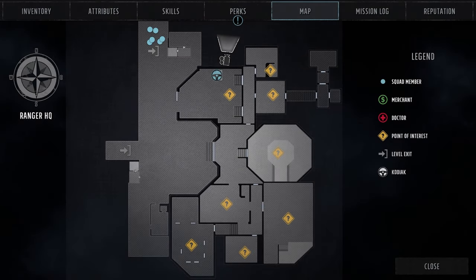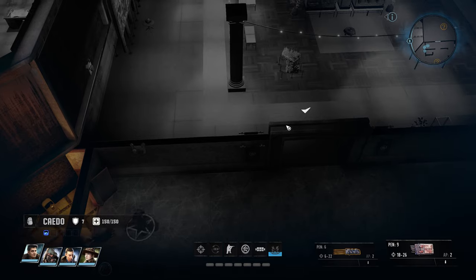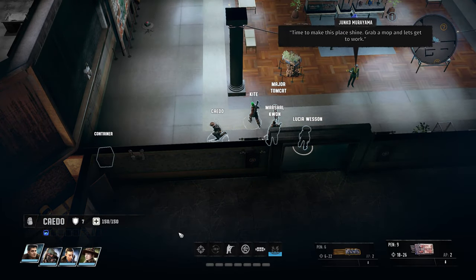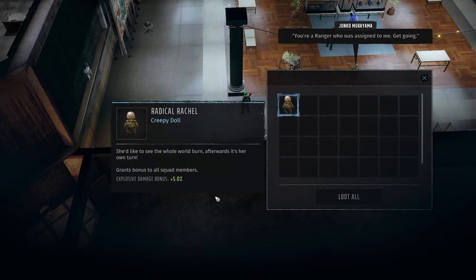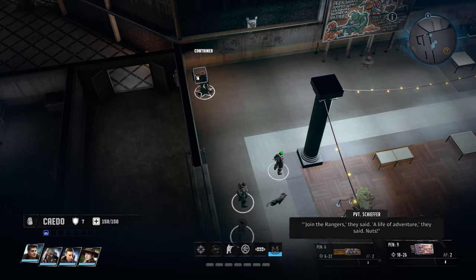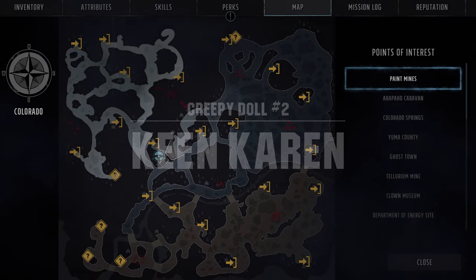First up is Radical Rachel, found in Ranger HQ, obtainable shortly after the tutorial at the dam and the exposition drop by the Patriarch. Radical Rachel can be found before or after the base is refurbished, and is in the room just south of the war room, which eventually gets turned into a museum. Radical Rachel is found in a container on the northwestern corner. The boost Rachel provides is an explosive damage bonus of 5% across the board.